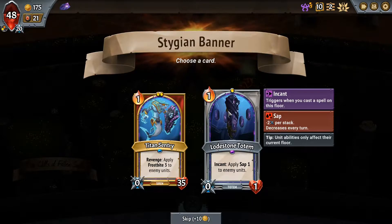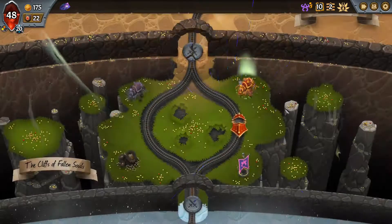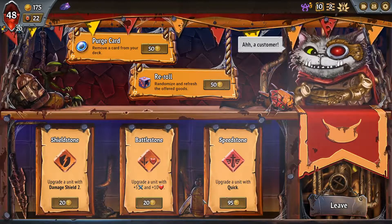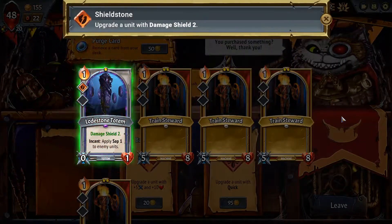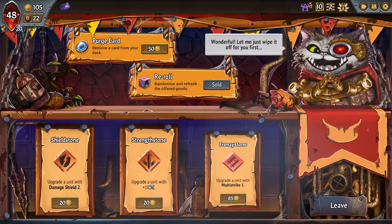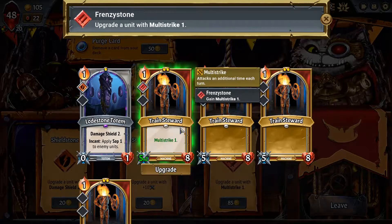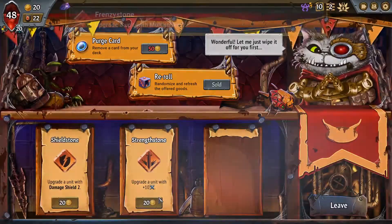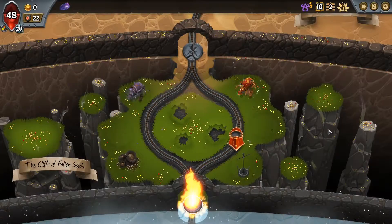Incant sap - or do I want something to block for my dude? I like getting the incant sap, we just unlocked that one. Make a unit quick? No. Damage shield also seems good though. I can give the train steward multi-strike and plus 10 attack. Can't do the extra damage shield - bad upgrades early on. Unit upgrades aren't good especially since we got the totem.